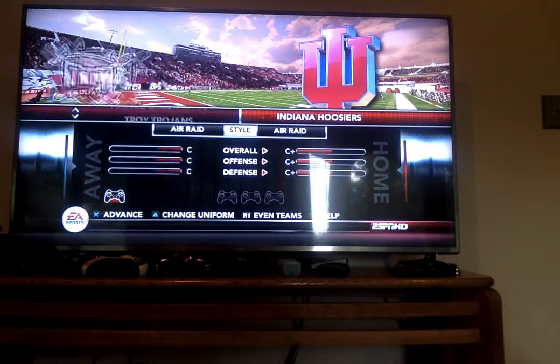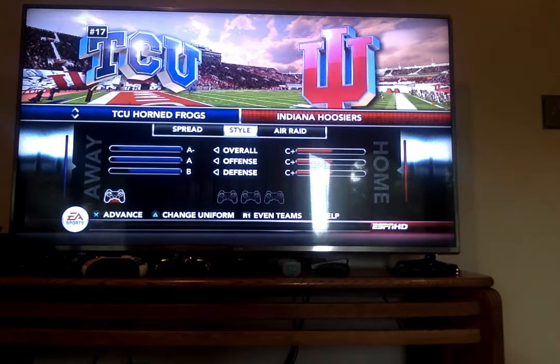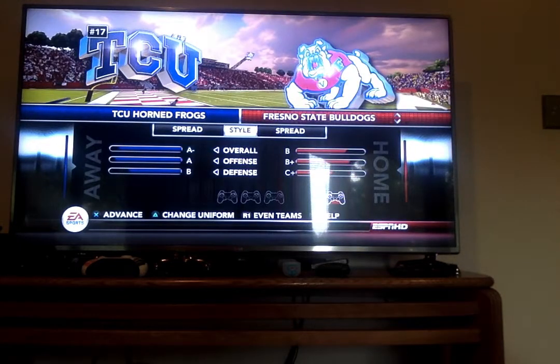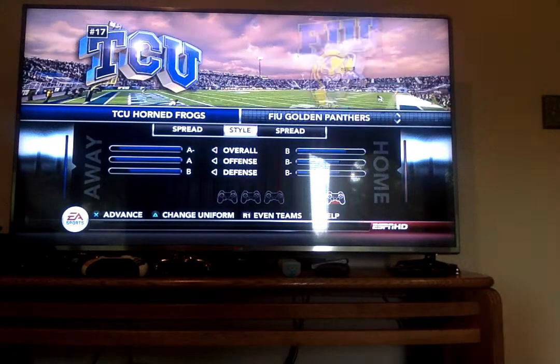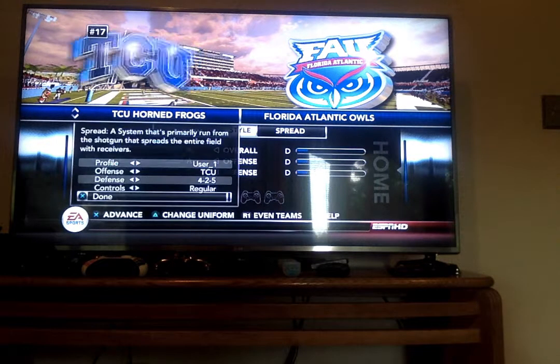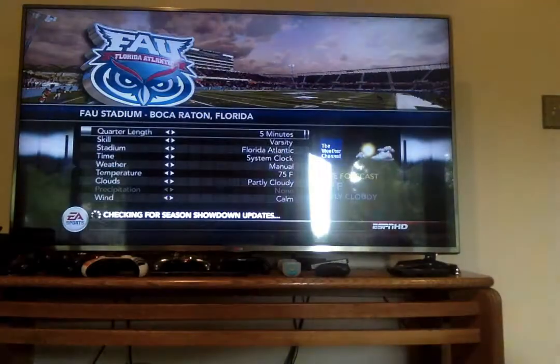We have TCU — they're an A-minus. That's pretty good: A offense, B defense. I also like how you could even out the teams. So even though Florida Atlantic is a D and TCU is an A-minus, you could still even them out so they're equal. So I'm going to play as TCU versus Florida Atlantic. Let's start the game and see how the gameplay is.